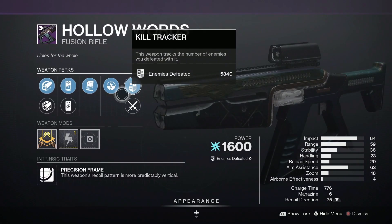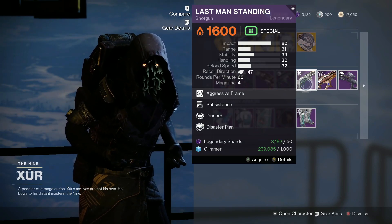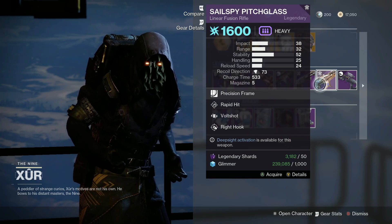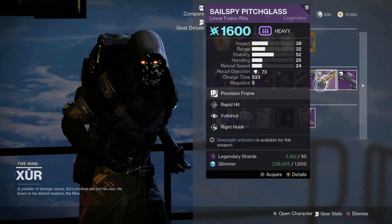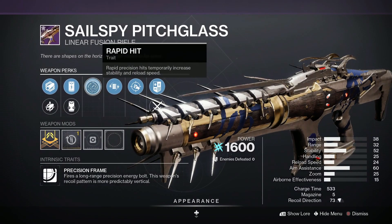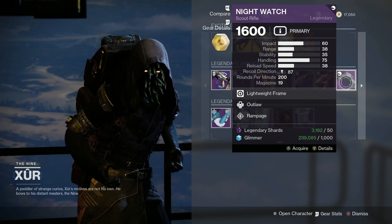These rolls could be better. Then we got the Last Man Standing Shotgun with Discord and Substance. The Sail Spy Pitch Glass Linear Fusion Rifle with Volt Shot and Rapid Hit — that's pretty decent. If we had Reconstruction, it would have been perfect. Then we got the Nightwatch Scout Rifle with Outlaw and Rampage.